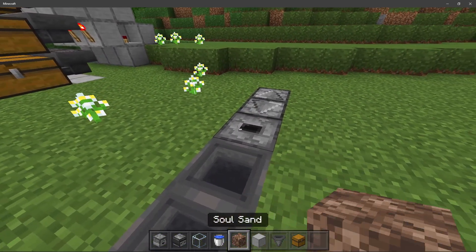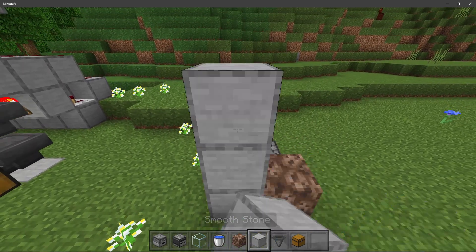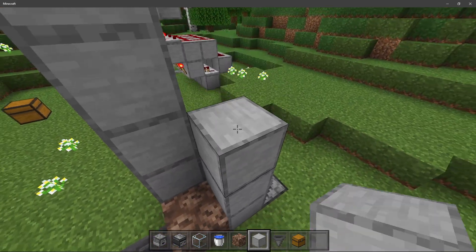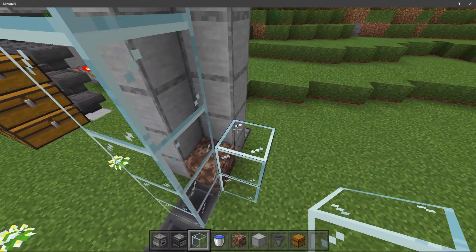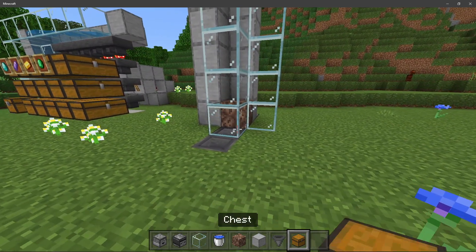Place down a soul sand on top of that dropper, and then we are going to place blocks next to it and go five up. We're going to do the exact same thing behind it now, and then we're going to do the same thing in the front but this time with glass. And we're going to do one more pillar that is only four blocks tall out of glass once again.